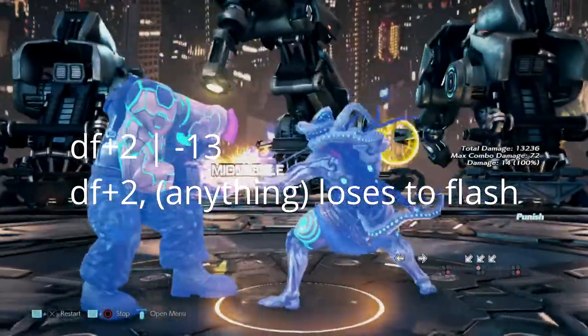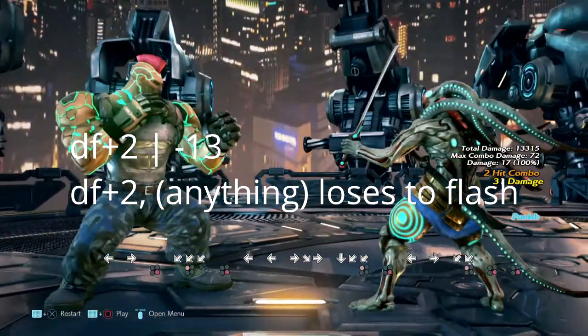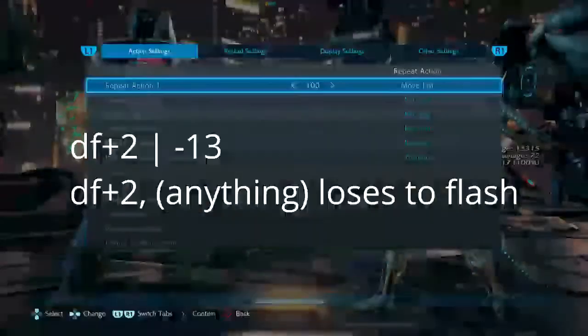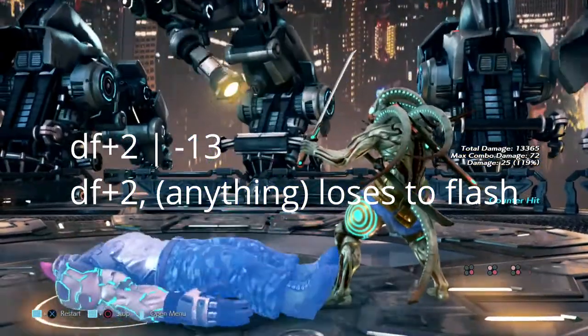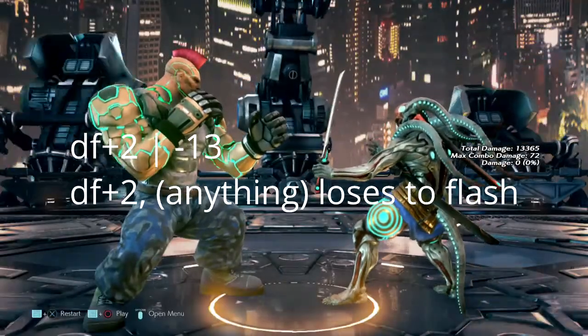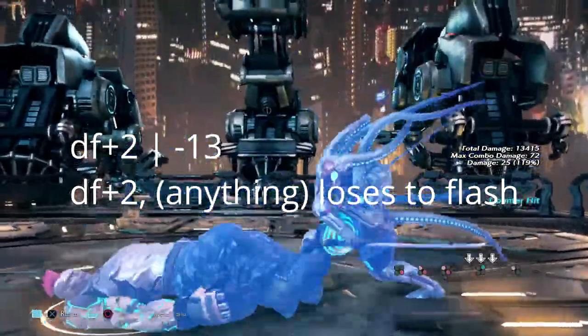Down forward 2 — you treat this like a hop kick. It's negative 13 on block, so Yoshimitsu can get a down forward 1-4 combo. However, Jack's down forward 2 has strings after it, and you can flash anything else that follows. Yoshimitsu beats anything done after down forward 2 anyway, so if you catch them doing something after that, just go for a flash.